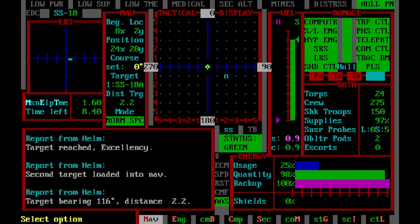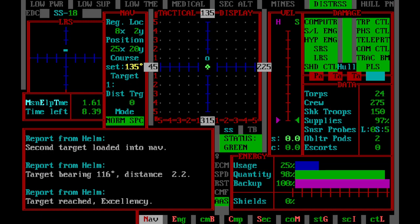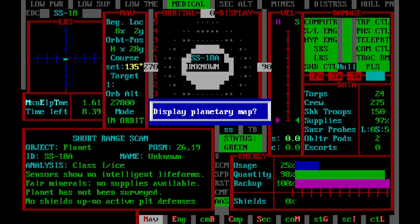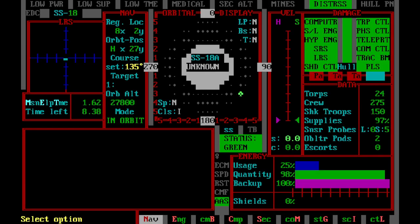We hit our engines and, as you'll see, we are right next to the planet. We're going to orbit. Now we're scanning a planet. I'll show you the planetary map — this will be more important later when you do invasions. But right now it's kind of neat. You've got to rank up to do invasions. So that's how you get to a planet.